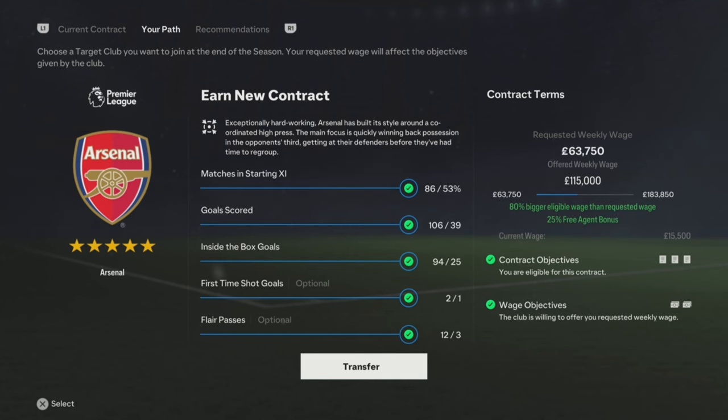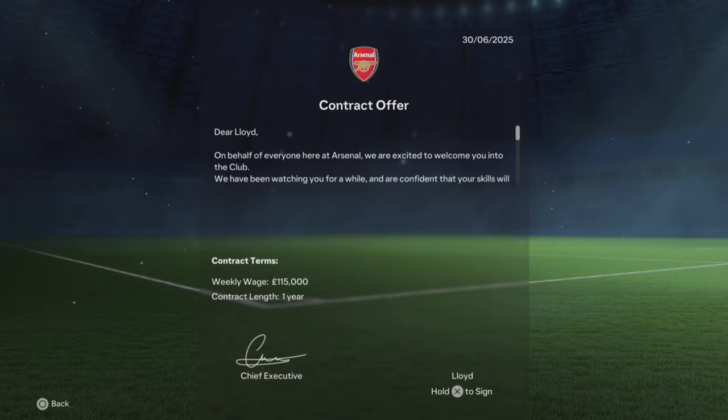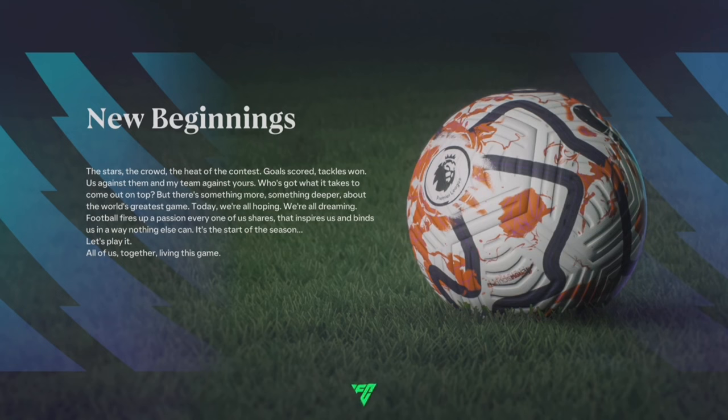Just click on transfer and then you sign the contract. The contract length is only one year — I think it's one year for every single club you move to. I don't think you can extend to two, three, or four years; it's always one year. I think that's so you can move to another club as a free agent, because I don't think the other club actually buys you — I think you always go on a free.